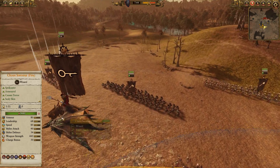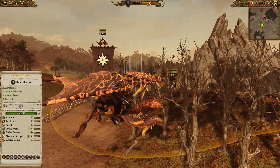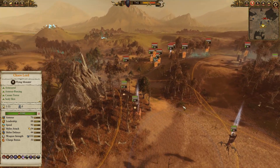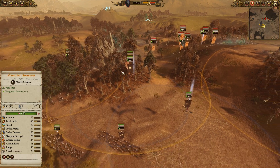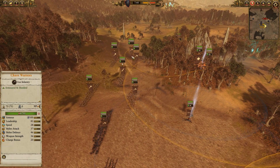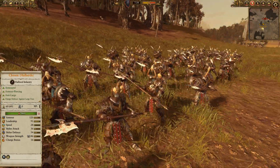We've also got a Chaos Sorcerer, Lore of Fire, with Cascading Firecloak and Burning Head up on the Manticore. The Cascading Firecloak in particular will help buff even more AP and melee defense for the Chaos Lord, getting him up to some pretty insane stats. The Burning Head should be good against light Norskin infantry. We've got three groups of Marauder Horsemen with three Chaos Marauders up front, a couple Chaos Warriors, and the Mirror Guard in the center with two Chosen with Halberds.